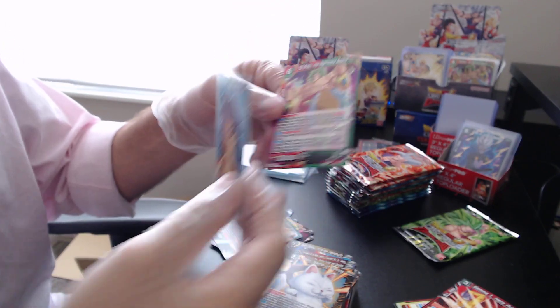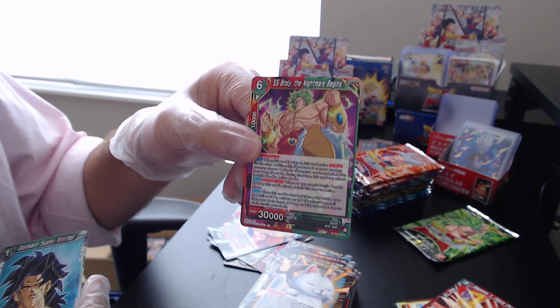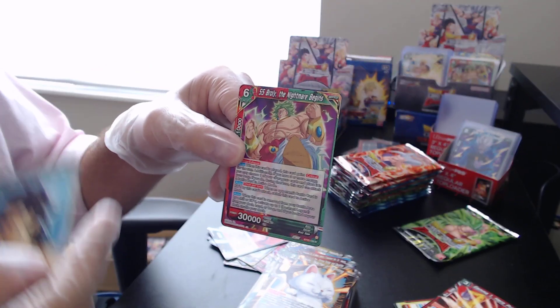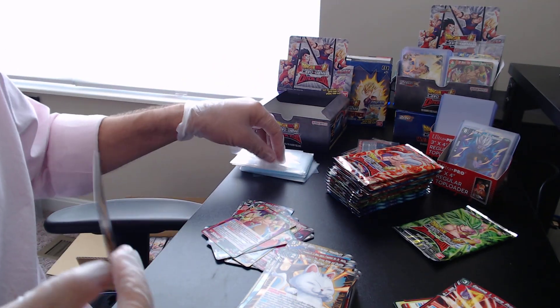This Broly card — red and green — I got a couple of these in the last box too. I love how the red and the green kind of blend together, and it gives me some ideas for making a Broly deck. I've got to play around with that and I'll get back to you guys with some of my thoughts, maybe put a deck together.